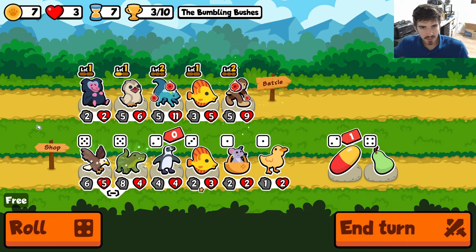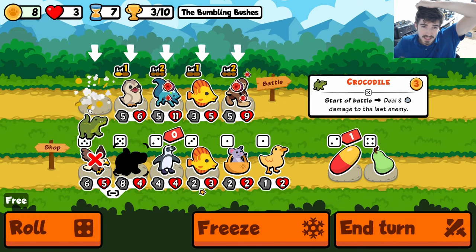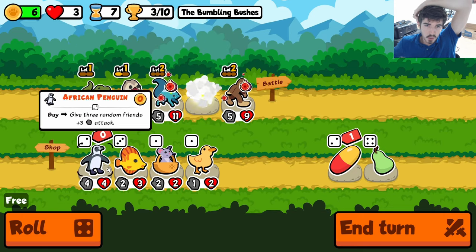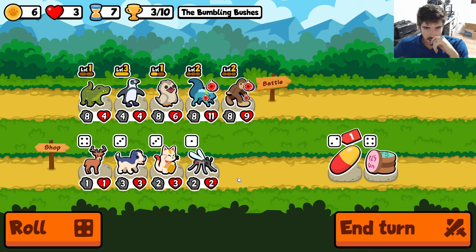We don't have a tier four, so I think we get rid of the baboon here. I don't think he's necessary. We find the Crocodile, which is also going to trigger the Great Patoo. Beautiful — glad we hit the Patoo there.